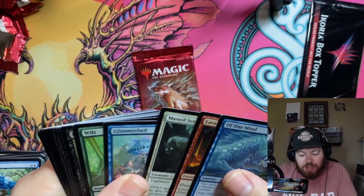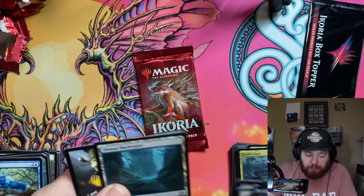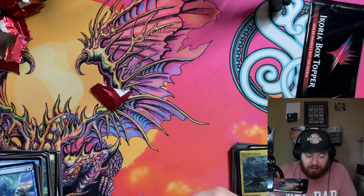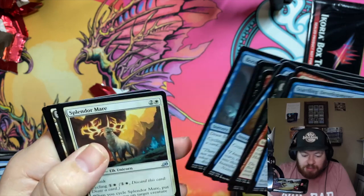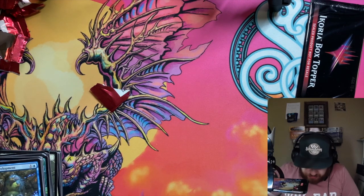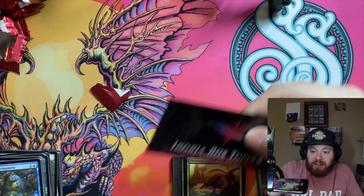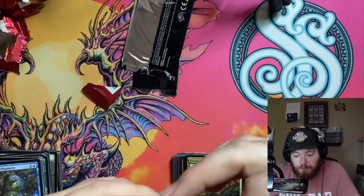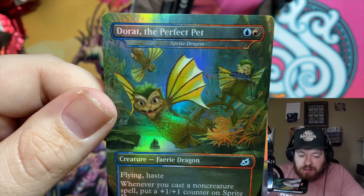Last two packs — we gotta pull something good. At least one more Triumph to make it great. One pack's gonna have a Triumph, one's gonna have an Ōzoleth. Wild Hunter's Storm, a Grim Wanderer into a Death's Oasis — not what we're looking for. So that means this last pack has an Ōzoleth and a Triumph in it! Alright, last pack for JP — thank you so much for getting your own dedicated box. Splendor Mare into a Frondland Felidar — cat-beast — not all here, but still a good box overall. Drannith Magistrate, every Ultimatum ever printed, and three awesome Triumphs — not a bad box.